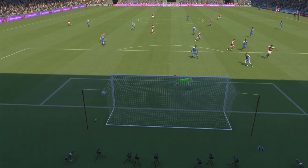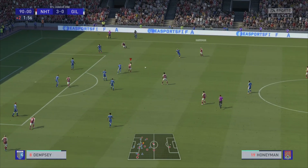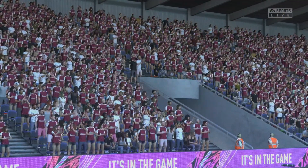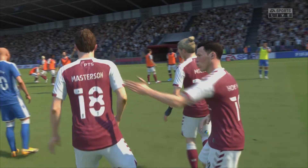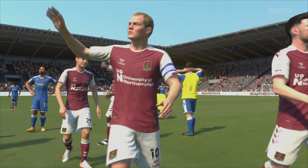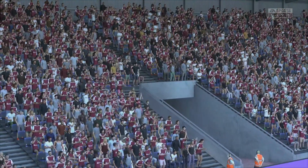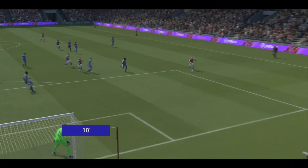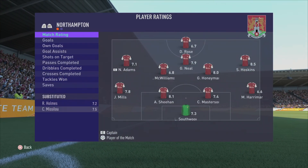Off the bench, two nil up — what a debut from the teenager. What a difficult angle — he just says bang, top corner. George Neil, take a bow. Harryman, Honeyman back to Neil — and there's your full-time whistle. A phenomenal first performance. George Neil off the bench with an absolute blinder to seal the tie — Holmes and Hoskins getting the other goals. The captain is very happy, applauding the Six Fields faithful. We top the table on the opening day.